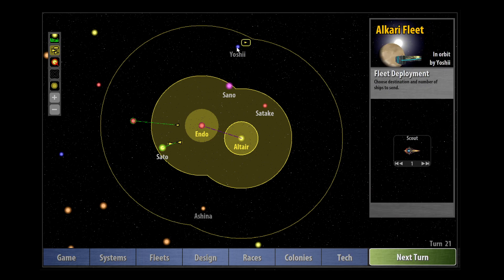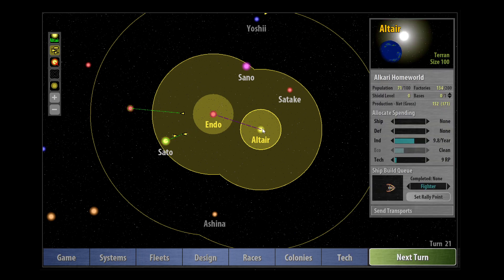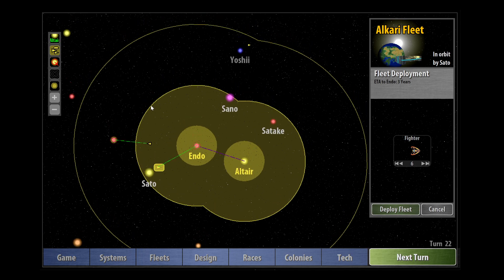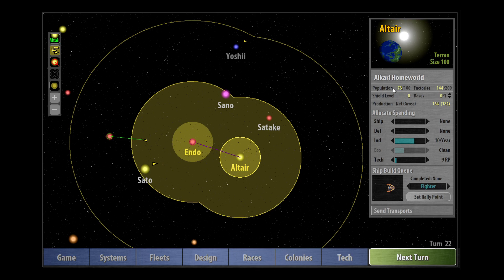Going back to the rest of the game - we were sending a scout ship towards this system here to see what was there and we've got some fighters guarding Sato. I think it's probably a good time for us to build a colony ship. The reason is we're almost getting to the point where the amount of factories we've got is going to overtake our population's capacity to control those factories. So one more turn of building factories and then I'm going to start building a colony ship to colonize the planet on Sato. Our fighters have now arrived - six fighters there. It won't deter a determined attack but it will be enough to drive off an unarmed colony ship.